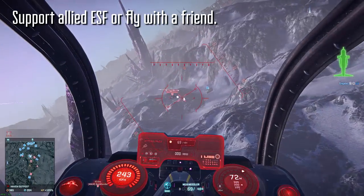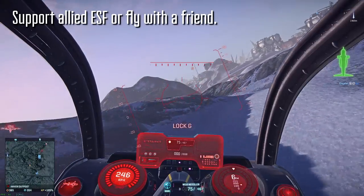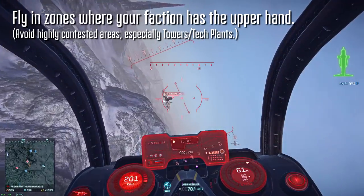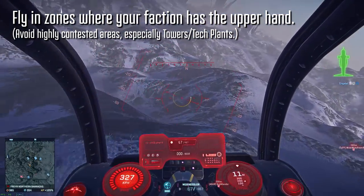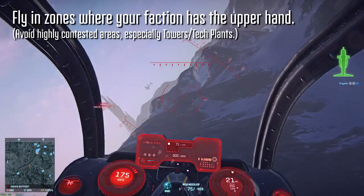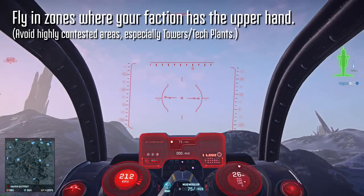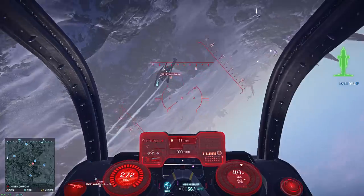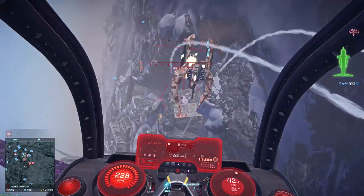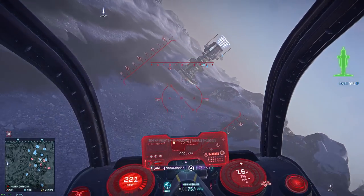Flying with a friend or supporting allied ESF is also a good idea — if nothing else they'll help draw fire for you. Having a wingman will help you explore further from home and will certainly up your survivability. Make it a point to fly in zones where your faction has the upper hand — a nice frontline or even an overpopped hex. Stay away from contested hexes with a lot of players defending, especially tower fights and tech plant fights, as those are most likely to have anti-air standing by. Having a lot of allies in an area is helpful for covering you against enemy aircraft, and allies can also soften up targets and ward off pursuers.